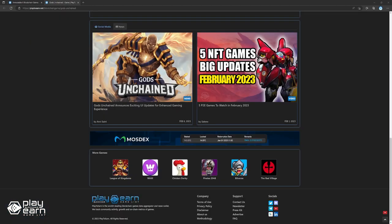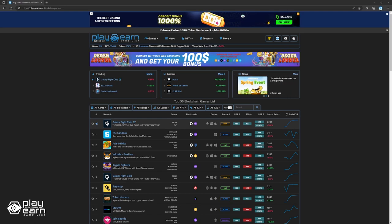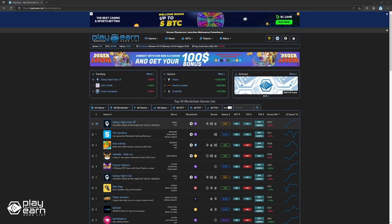The game recently announced exciting UI updates for an enhanced gaming experience for players. For more info, you can check their website. If you're enjoying this list so far, you can check out our website at playtoearn.net — we have different categories you can search from to find what you're looking for. Don't forget to subscribe to our YouTube channel so you're always updated with our videos. Now let's get back to the list.